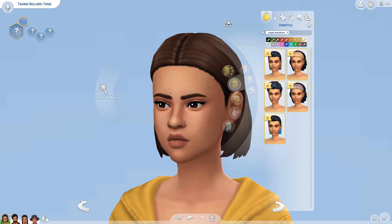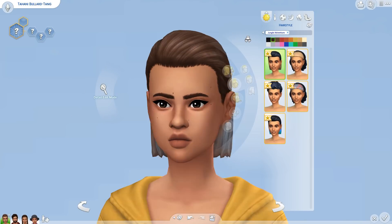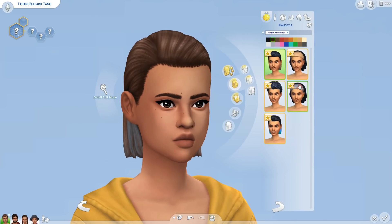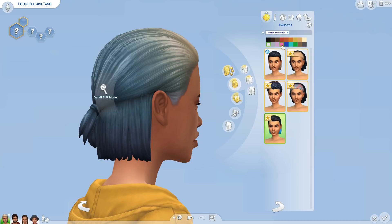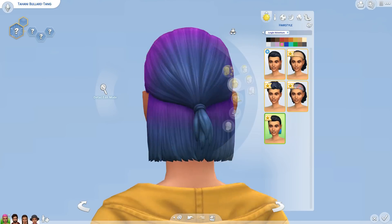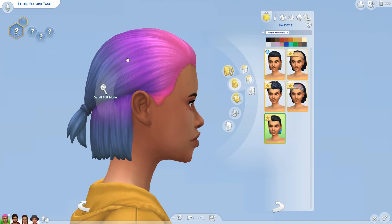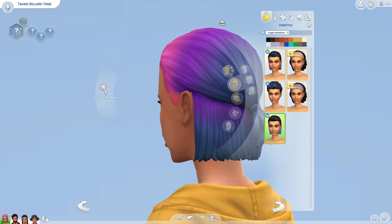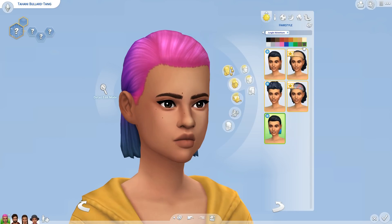We've got 5 new hairs total, 4 for female and we'll check how many for male soon. They look really great to me — this one is amazing. I love the slicked back look. It comes in ombres; this one's more of a natural fade out, and then this is like a full-on neon, which looks amazing. It's a different pink to the normal pink, but it's really cool to have some change in the game. I can see everybody using this on their sims — it's stunning.